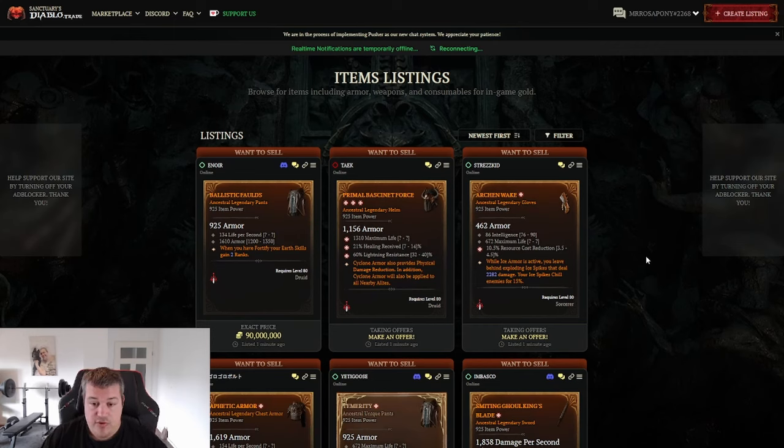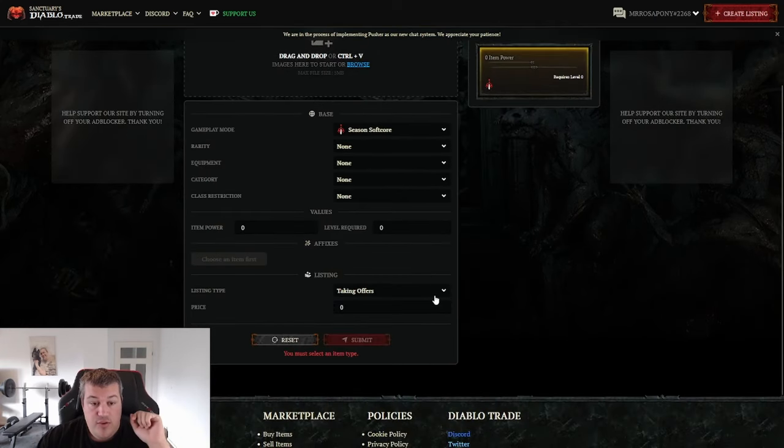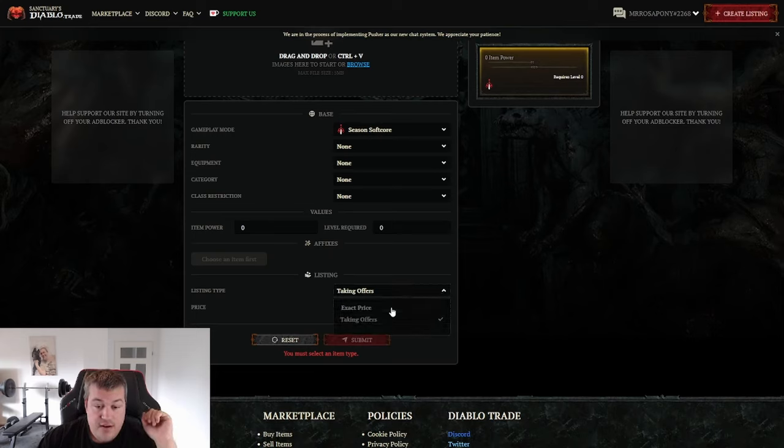The first thing you should do, if you haven't already, is list all the items you have saved up that you think are valuable. If you do want to list an item, just go to Create Listing, copy a screenshot of the item in here, and it will automatically have all the stats there. Then you can set a price. There are two different ways to do that — either say a fixed amount, like if you want to sell it for 400 million because you know it's worth about that much, you can set an exact price.